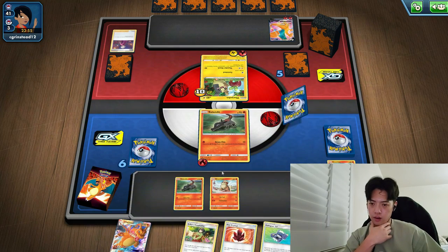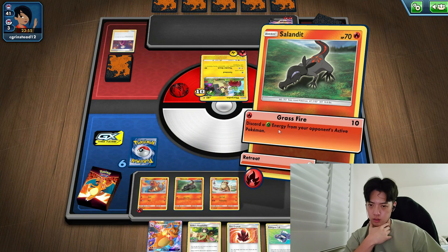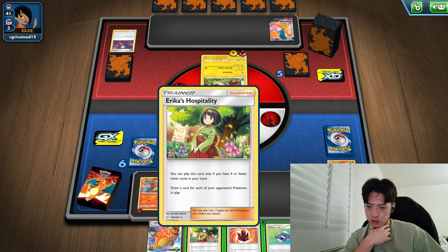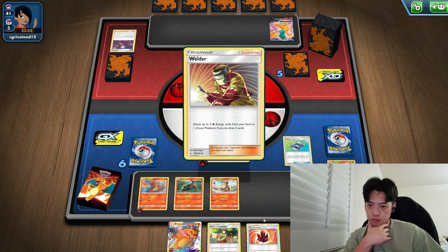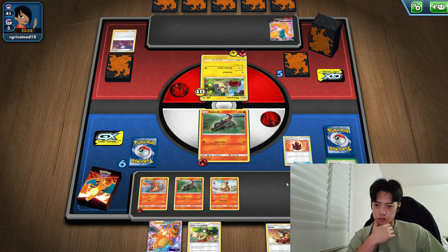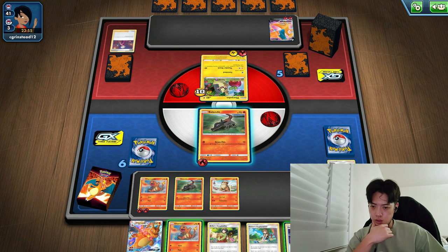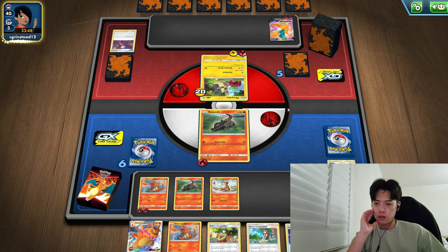I do get the Charmander here, which is really good. I'll put the energy on the Charmander just in case. What I thought this whole time was that I did fire, so now this is kind of screwed for me, but hopefully it's okay. I'll just play a bunch of cards because I have no idea what's going on. I guess I really have nothing else to do except attack, and that was actually an honest mistake.